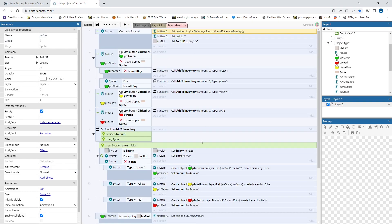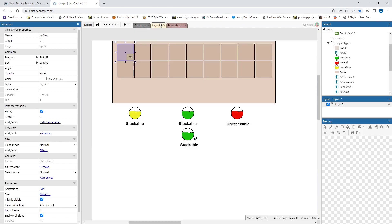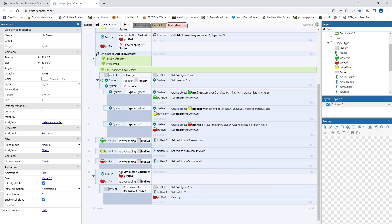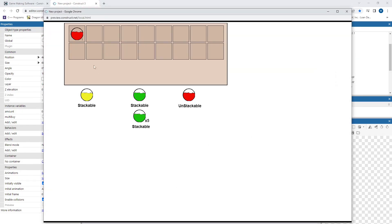Essentially, if there is a potion overlapping that inventory slot, I will set it to the potion amount, which is a variable that I added to each potion. I also added a multi-buy button to the green potion, and that just lets me buy five at a time or one at a time, just to show a different mechanic for purchasing. I currently only have the red one being able to be destroyed in my inventory slot.